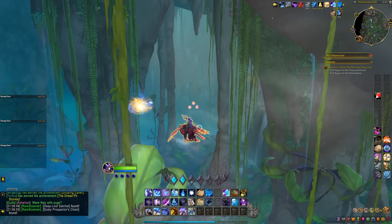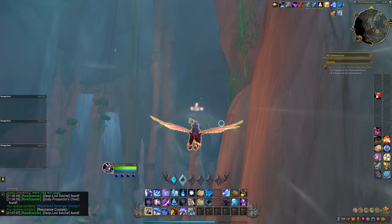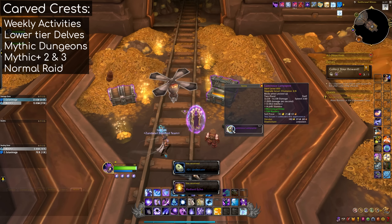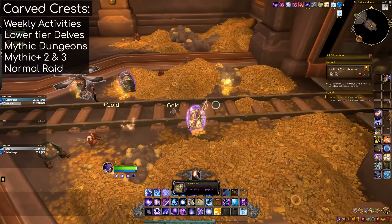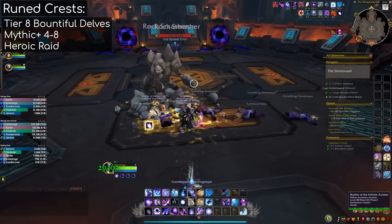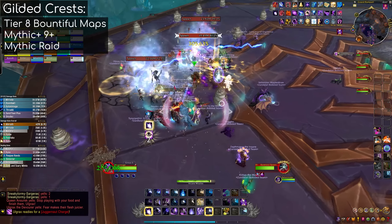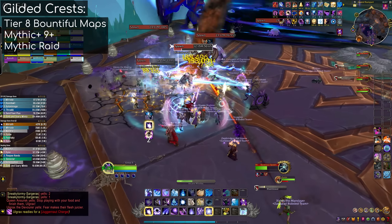You can also get Weathered Crests from flying through glowing orbs that you can find absolutely everywhere, floating up in the sky — a very easy way to collect Weathered Crests specifically. Carved Crests come from weekly activities, lower tier delves, mythic dungeons, mythic plus dungeons up to plus 3, and normal mode raid bosses. Rune Crests come from tier 8 bountiful delves, mythic plus keystone levels 4 to 8, and heroic raid boss kills. And Gilded Crests come from tier 8 bountiful treasure troves using delve maps, mythic plus keystones 9 or above, and mythic raid bosses.